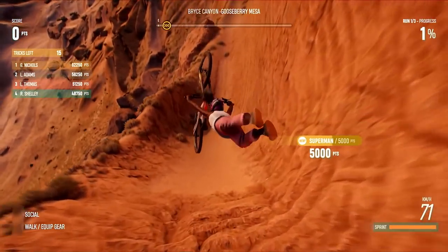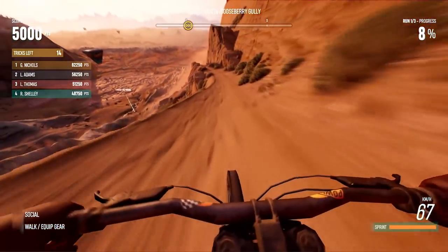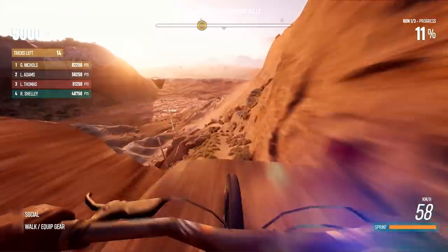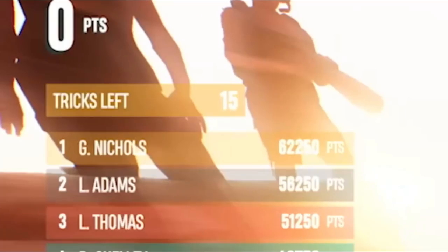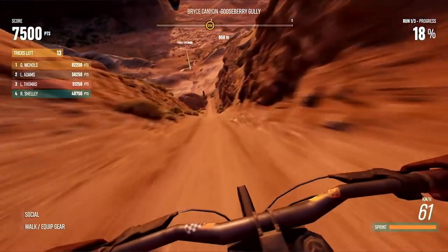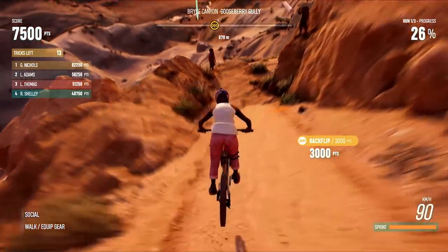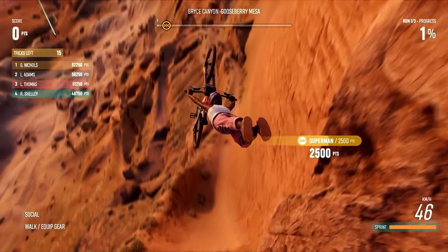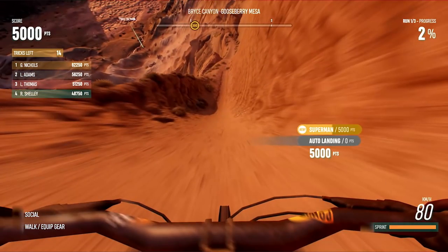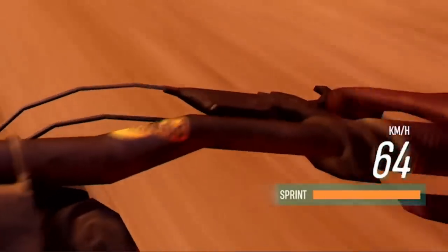Key things to watch out for: as you can probably tell, this is a points-based challenge. You can see the leaderboard off to your left — it looks like to get first place you've got to earn more than 62,250 points with the 15 tricks you have available. It looks like different types of tricks earn a different amount of points, and the longer you hold the trick, the more points you rack up. Looking at that original superman, you can see the character throw it getting 2,500 points, but because they held it a little longer they doubled their points to 5K for that one trick.